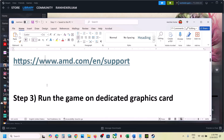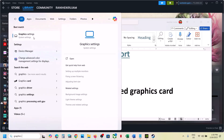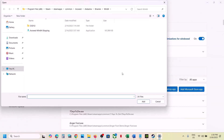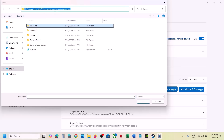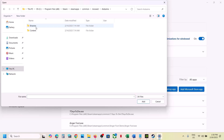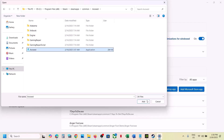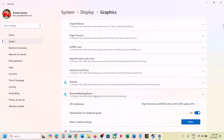The next step is to run the game on the dedicated graphics card. For this, type 'Graphics Settings' in the Windows search box and go to Graphics Settings. Click on 'Add Desktop App,' then go to the game installation folder — wherever the game is installed. Open the game folder, select the game exe file, and then click on Add.